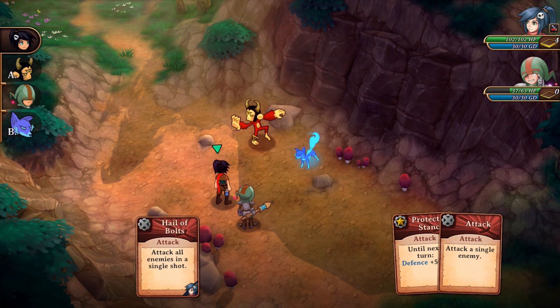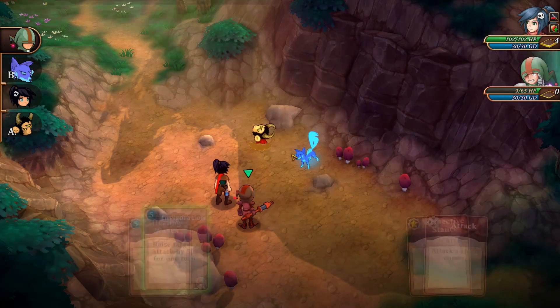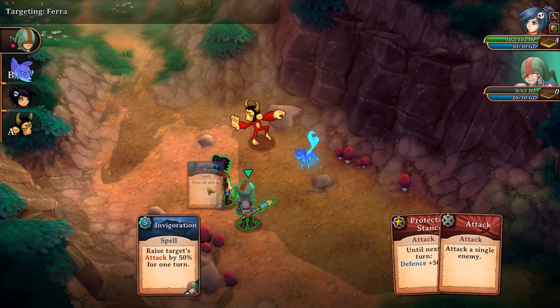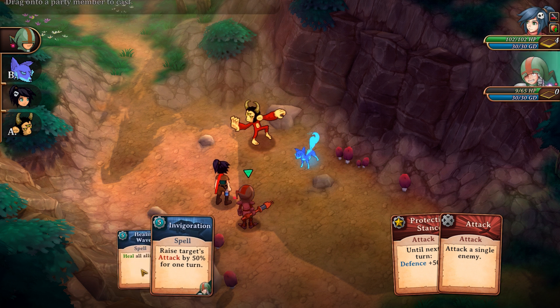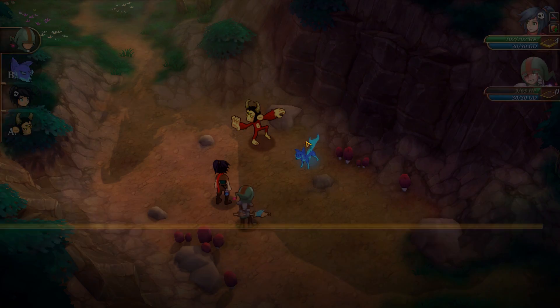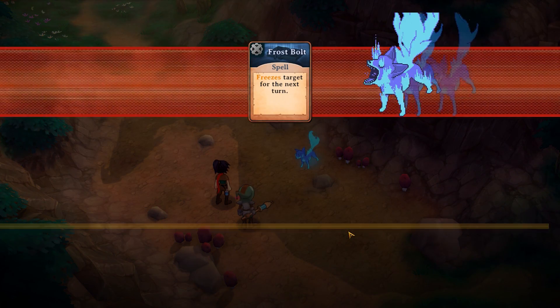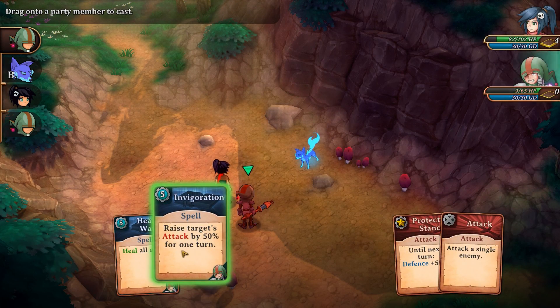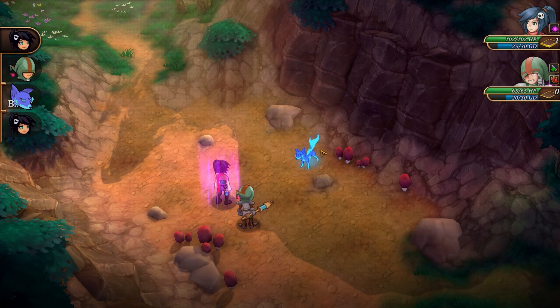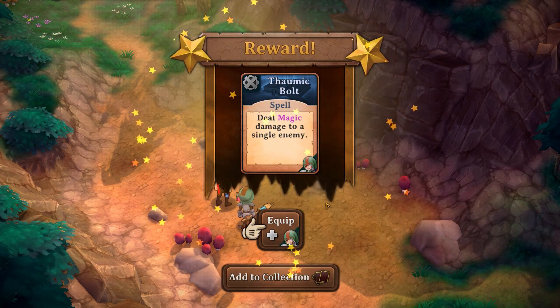New cards are gained through defeating enemies, exploring the environment for loot, and even from completing quest objectives, and you can manage these by choosing what to add or remove from your deck of cards. On top of the card that you draw at the beginning of every turn, we have a wild card feature, in which a narrow pool of cards have the ability to show up in addition to the cards in your hand and the default attack. This gives the player some flexibility and added options when creating a deck.